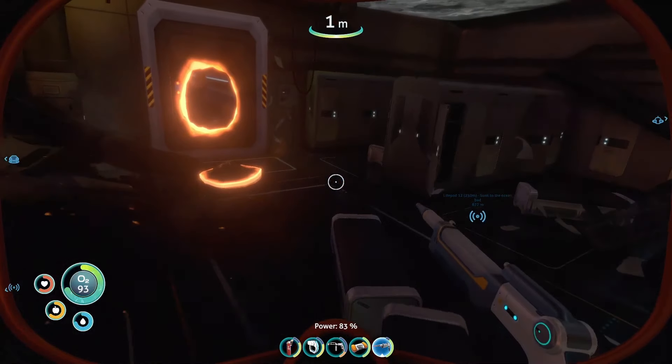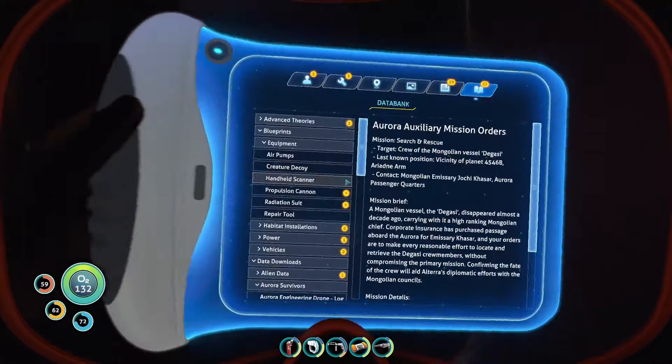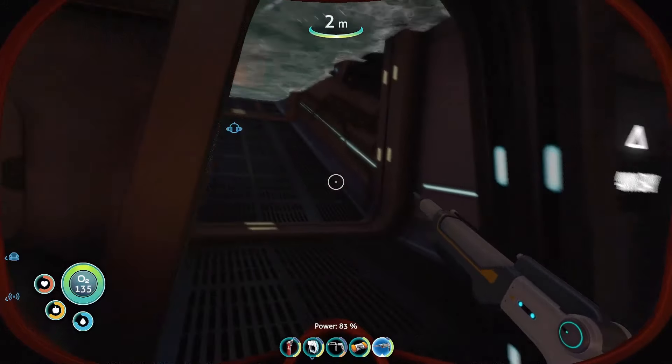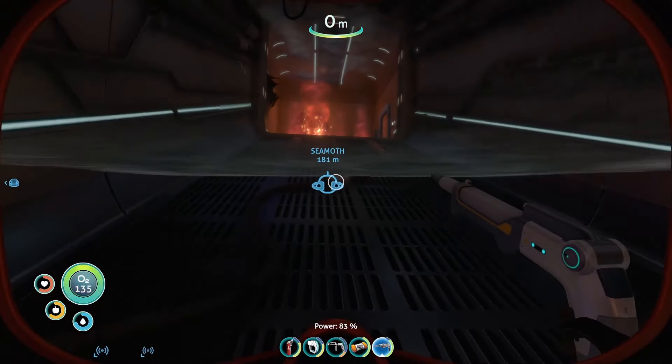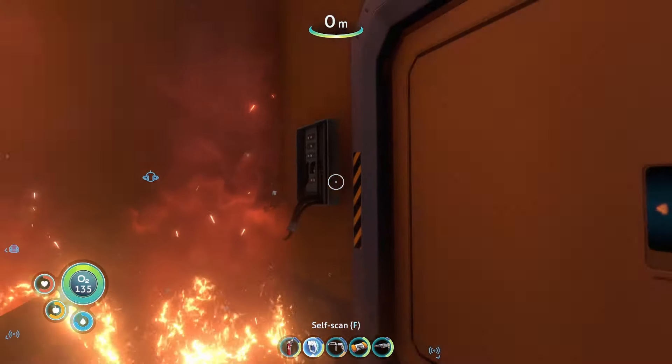One, eight, six, nine - okay, that's a cabin code. Auxiliary mission orders - that's just talking about saving the Degassi. I think that's what we need to do.